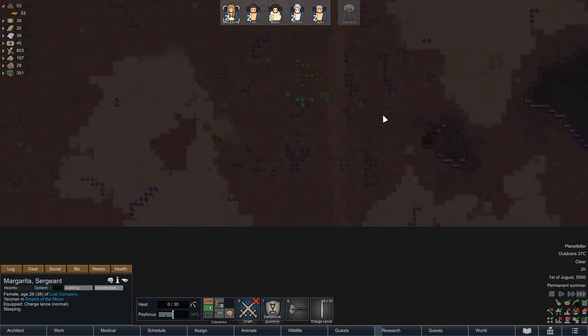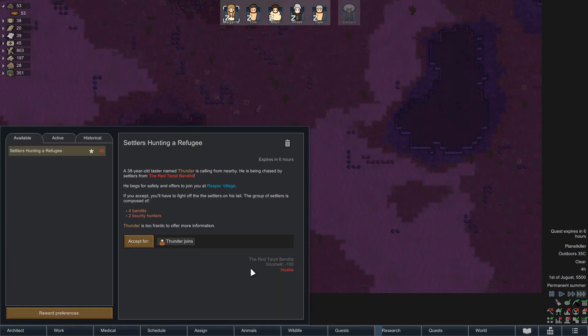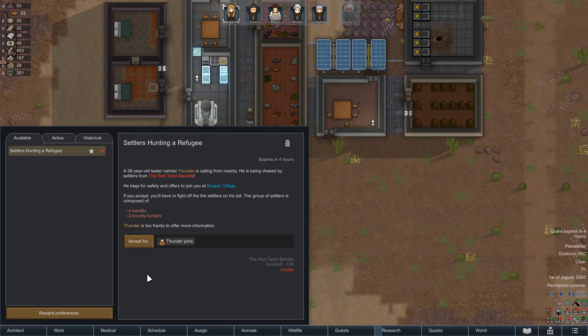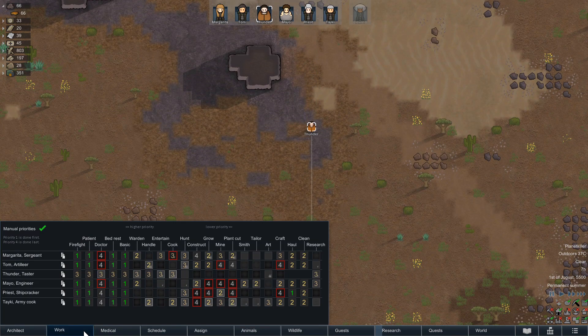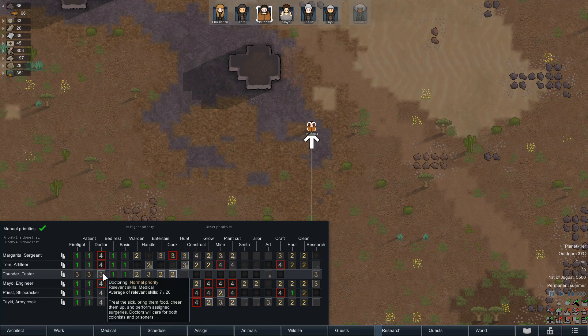We've got two ancient dangers to investigate at some point. God, there are actually a lot of resources here. A quest! Thunder joins, but they won't tell us any more about themselves — a 38-year-old taster. Please tell me that means you're good at cooking. You know what? I'm gonna make a bold and spicy plan for this series where we can't turn down anyone in need of help, except maybe the exile refugee. So what are you good at? You are a master chef. All right, everyone else who is cooking can now stop cooking. You're actually really good at this too, so I'll get you to do some of that. Do I actually not have a dedicated doctor? I'm shocked.